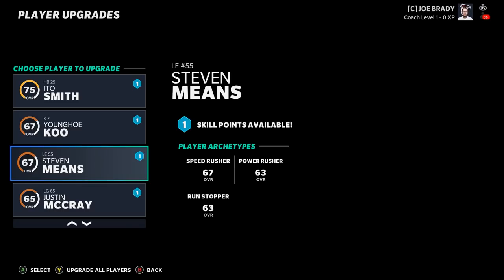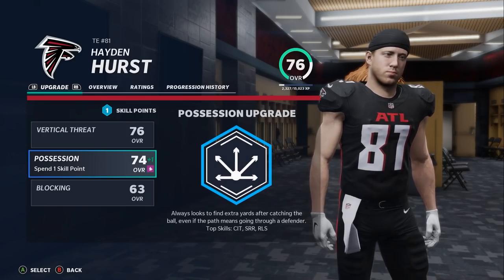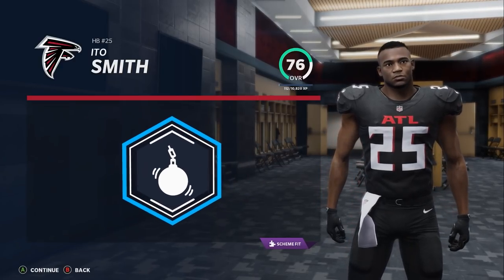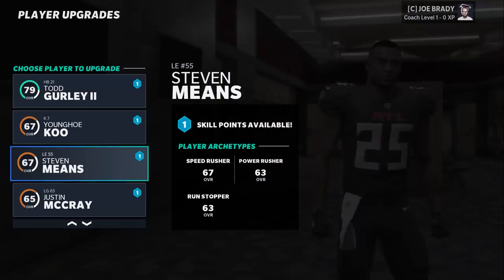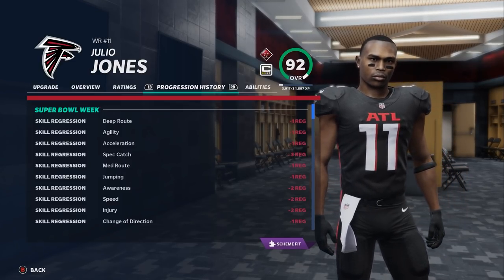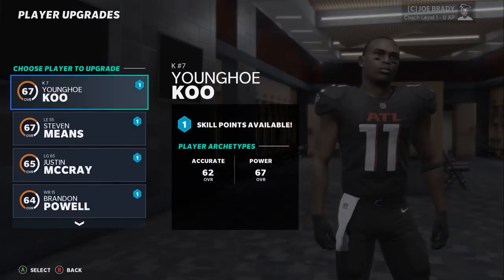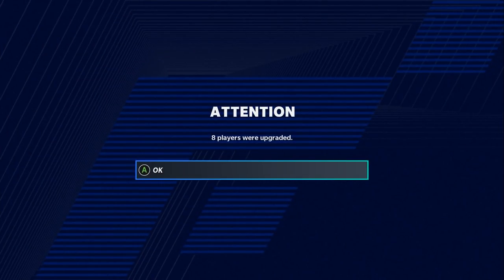Oluokun gets zone and man coverage upgrades — perfect as that hybrid strong safety/slot corner/outside linebacker type. Hayden Hurst gets a blocking upgrade. Ido Smith gets a power back upgrade with break tackle and trucking both going up — he's our lead back heading into next season. Julio Jones is regressing as expected at his age but is still a rock star, getting the physical stiff arm upgrade — entering his Larry Fitzgerald years.